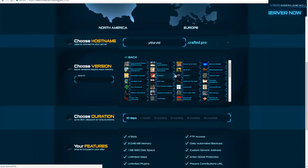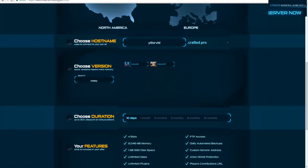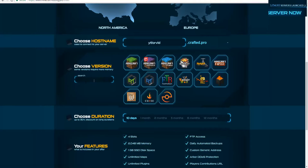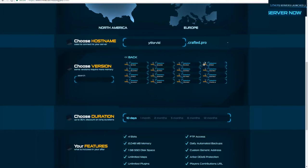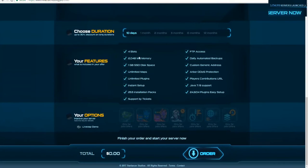There are even more modpacks available. For example, if you want Crazy Craft, you can just search it and it will pop up if it's available. For this video I'm going to be doing Spigot 1.12, which is the brand new version. Down here is the 10-day trial, and the features show there will only be 4 player slots because of the free server.